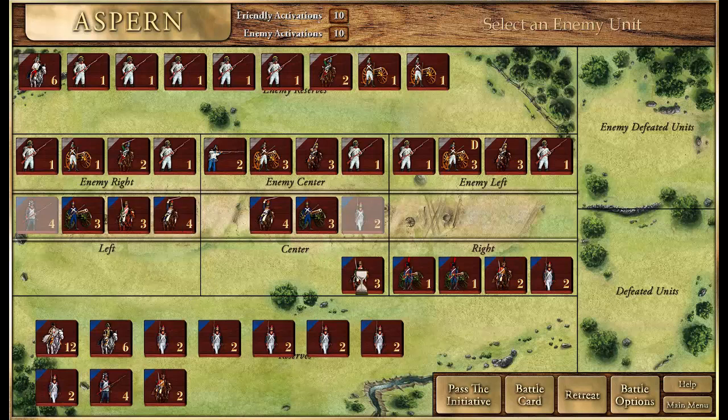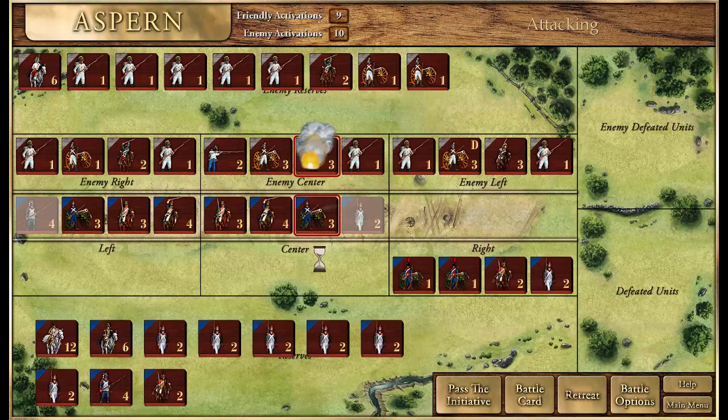We're almost ready to launch attacks. Cavalry can move twice per activation; artillery can usually only move once. Our two artillery units have moved up and are ready to fire. We'll have this artillery unit fire into the enemy cavalry unit to try and disrupt them — and we did disrupt them, making them more susceptible to a follow-up charge by our heavy cavalry.